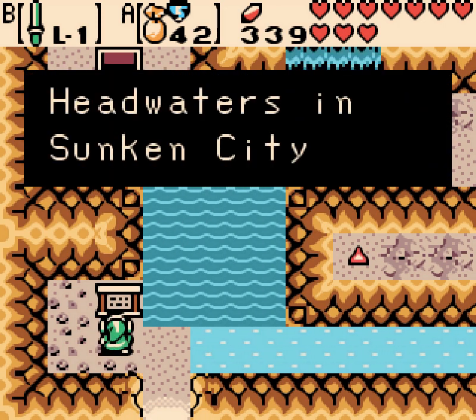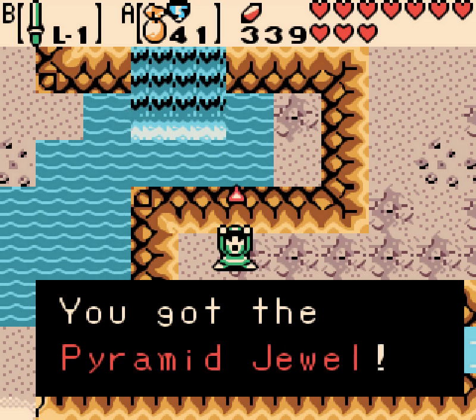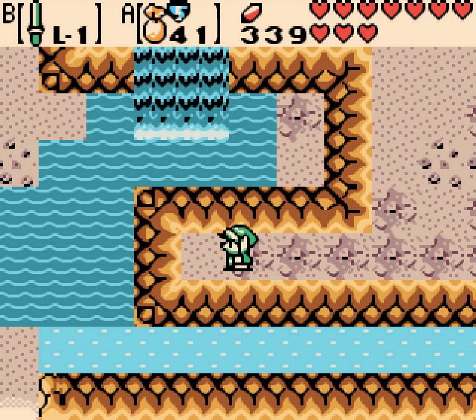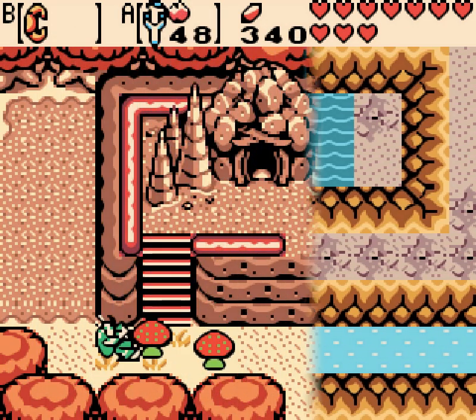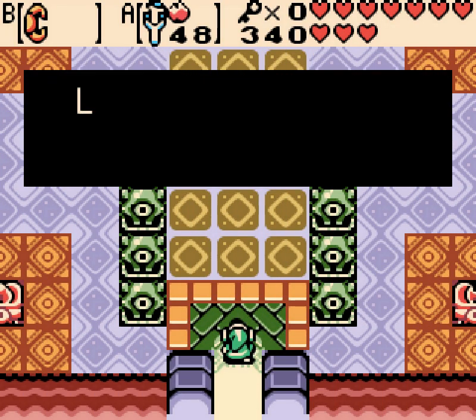Have fun getting it now, by doing the same thing we did to come down here. He made you go through Sunken City again, which is a problem. And so once we're done with Unicorn Cave, we'll be able to get the last gem from that old man.